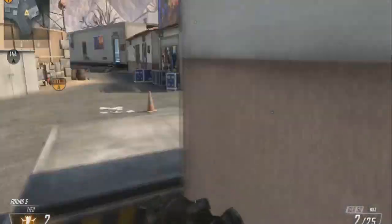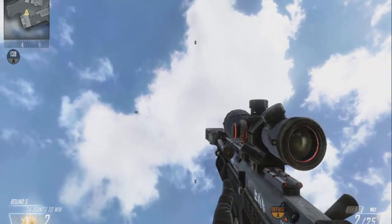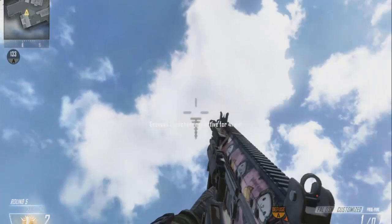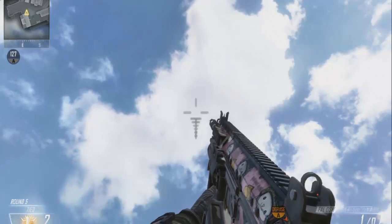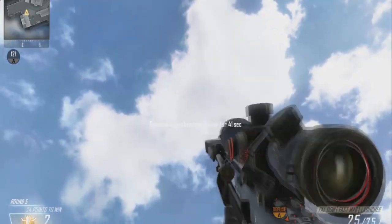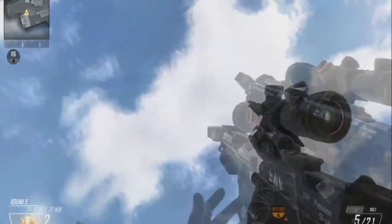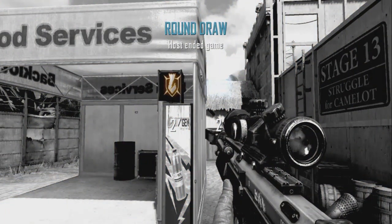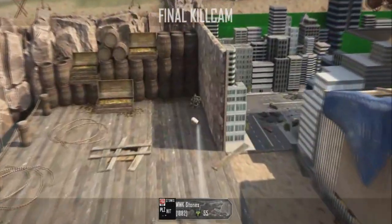For this next spot, use a DSR to line up the spot. Put the left crosshair right here in this gap with the clouds, then pull out your noob tube and shoot. It's got a lot of hang time, bounces out, and hits people camping right here in this corner.